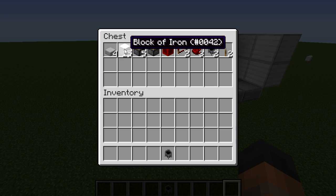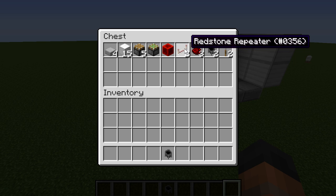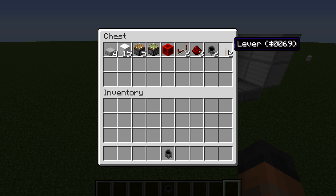To build this you are going to need the materials in this chest: four half slabs, fifteen building blocks, five normal pistons, one sticky piston, one block of redstone, two redstone repeaters, three redstone dust, two cauldrons, and two levers.